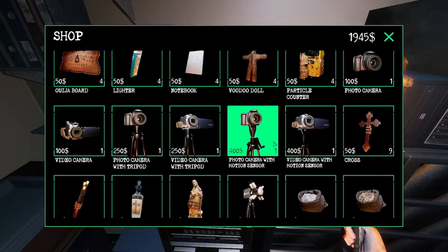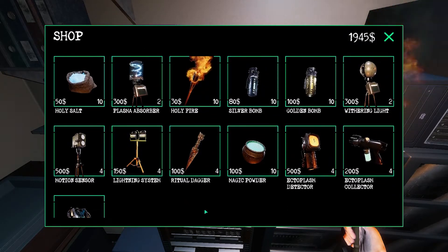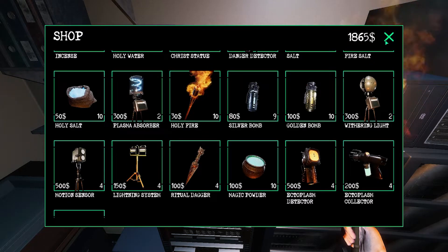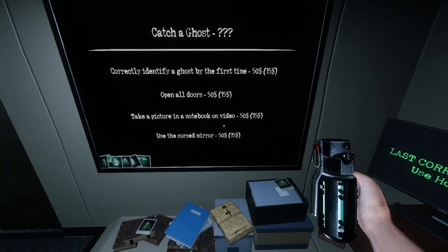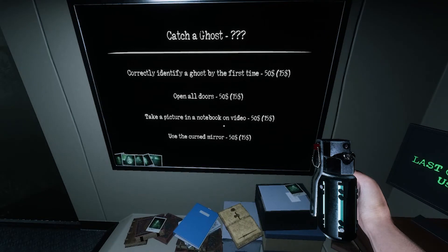We accidentally used the silver bomb for our protection. 80 dollars — I don't think I'm going to get this back. What was the secondary objective? Correctly identify the ghost first time — I failed that. Open all doors. Take a picture of the notebook on video — okay, that was easy money.